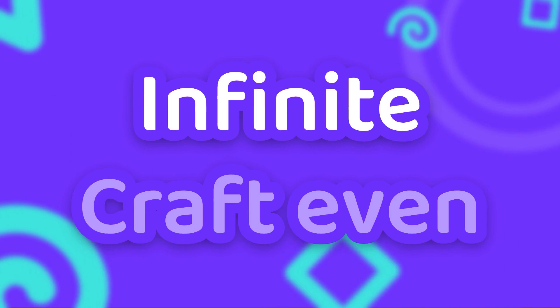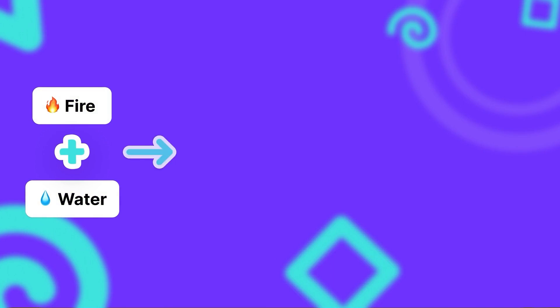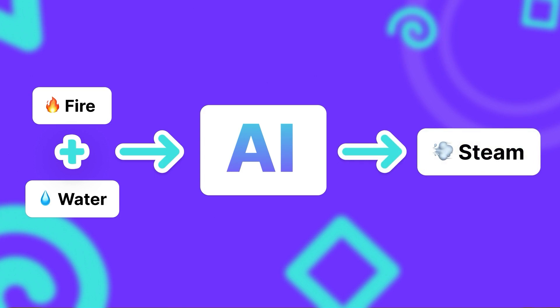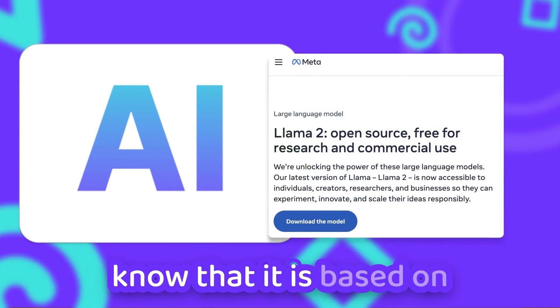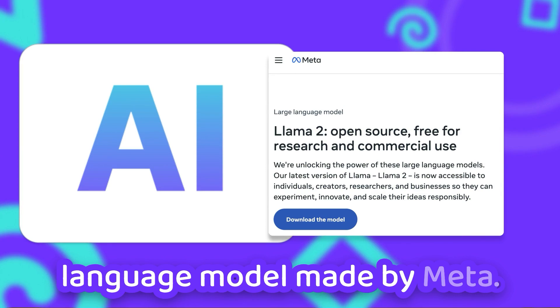But how does Infinite Craft even work? When you combine two resources in Infinite Craft, it uses an AI model to create a new resource based on the two resources you just dropped onto each other. While we do not know exactly how the model works, we know that it is based on Llama, an open source large language model made by Meta.